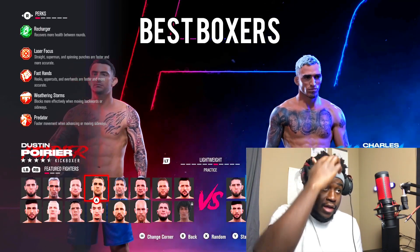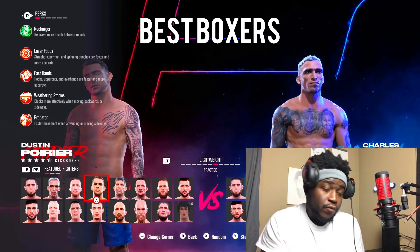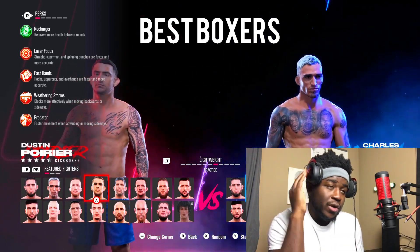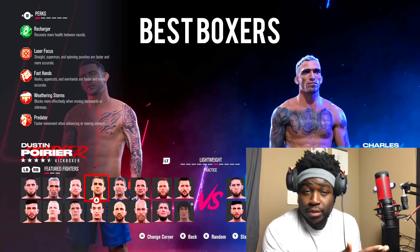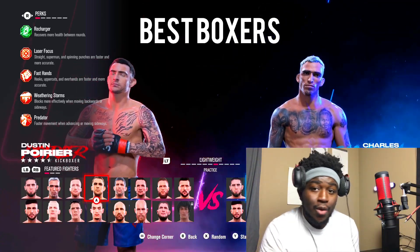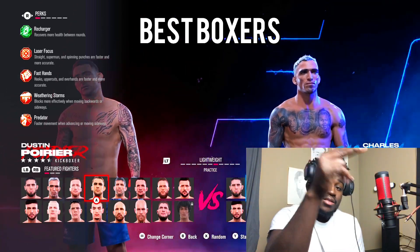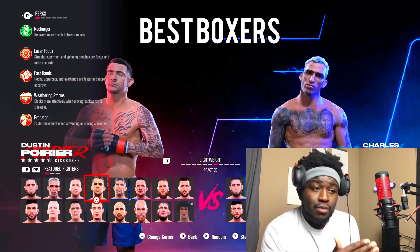Just look at all the perks that he got. As you can see, he got Recharger — recovers more health between rounds. Laser Focus is a boxing-predominant perk. Straight and Superman — the spinning punches are faster and more accurate. He got Fast Hands. That is the best perk to have as a boxer. He got Fast Hands, Wrist Guards, and Predator. All boxing. When they're orange, they're striking — pure striking. But these right here that he got in particular, these are boxing perks. This is who you wanna play with as a boxer. This is the best boxer in the Lightweight division.